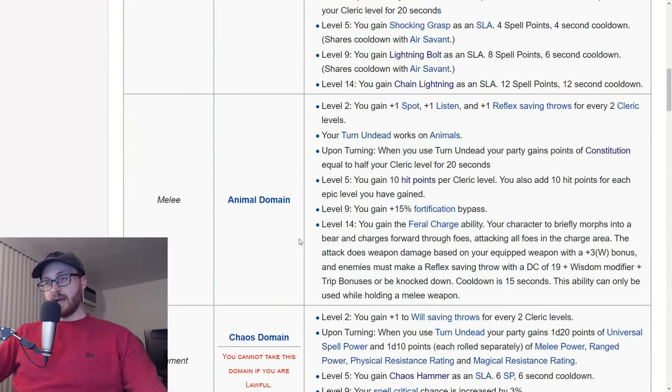The one domain I want to talk about for heal bot clerics that I think is probably the best option is animal domain. Animal domain is great for heal bots because you get a whopping 300 extra hit points, assuming you're a level 20 cleric. You also get plus 10 to your reflex save, assuming you're a level 20 cleric. On turn, you and your party get extra constitution — plus 10 constitution. So that's more survivability on turns.